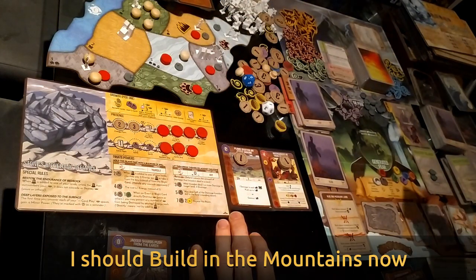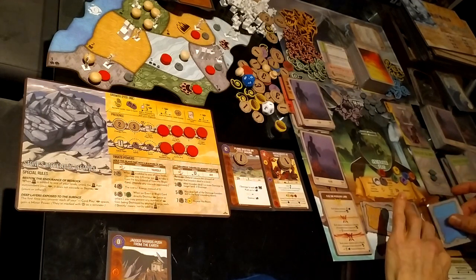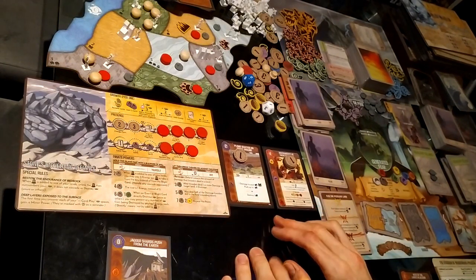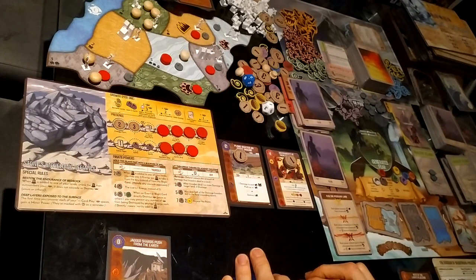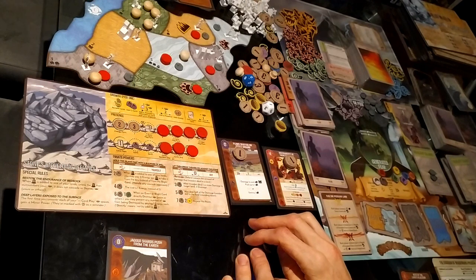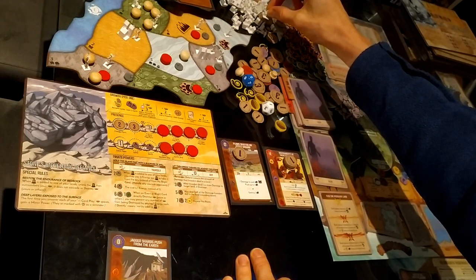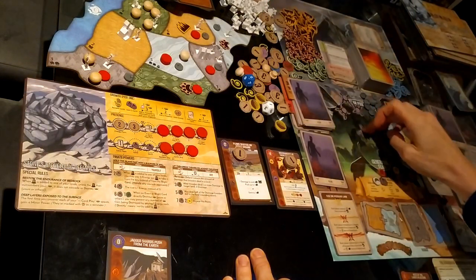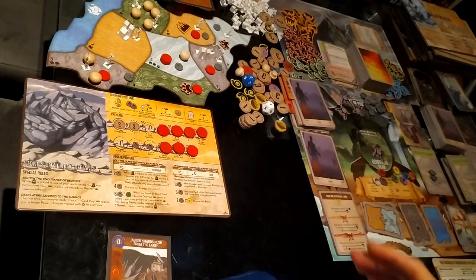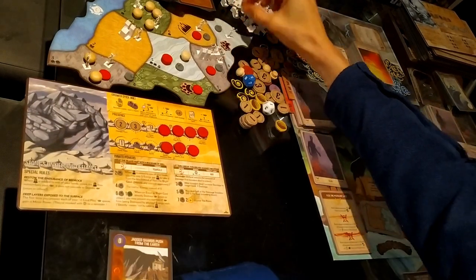We are exploring into the coastal lands — this gets one, this gets one, and this gets one. Invader cards advance and we move to the slow power phase. I only have one slow power: Plows Shatter on Rocky Ground. Within range one I'll target this land, generating one fear. That's all for this round. One thing I forgot: the build step — this gets a town and this also gets a town.